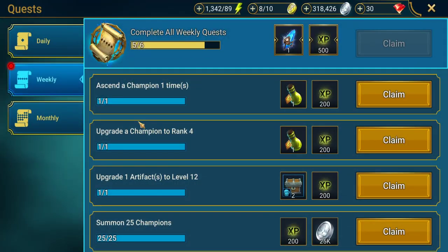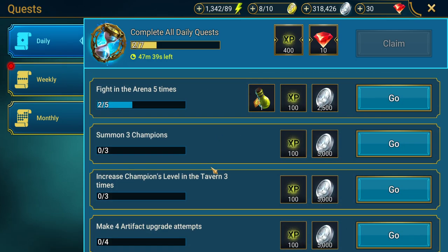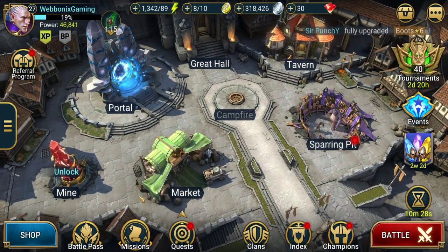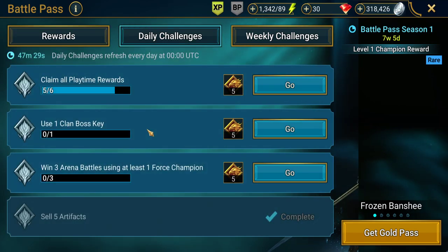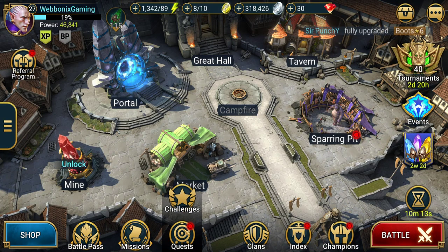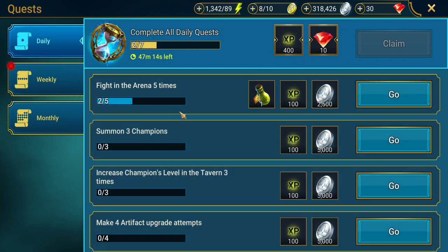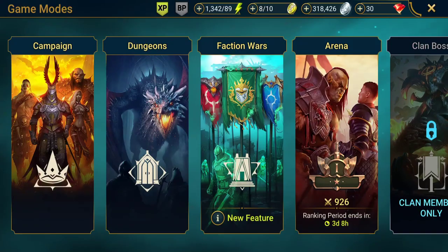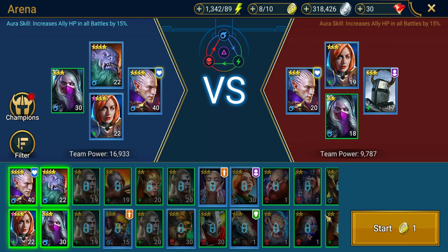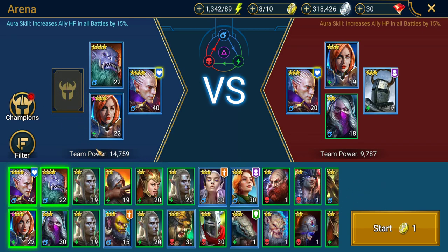Arena also ties into your daily quests. One of our daily quests is fighting the arena five times, and then we get a free energy refill. Our battle pass daily challenge today is to win arena battles using at least one force champion — we haven't done that yet, so we should have looked at that before we went in. We need to win three battles with that requirement. Let's change our team and put a force champion in.